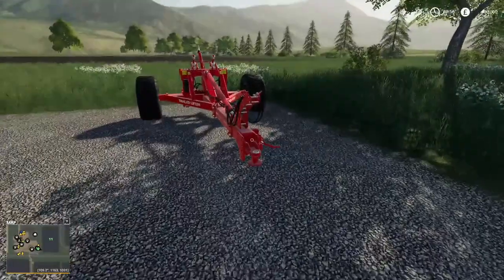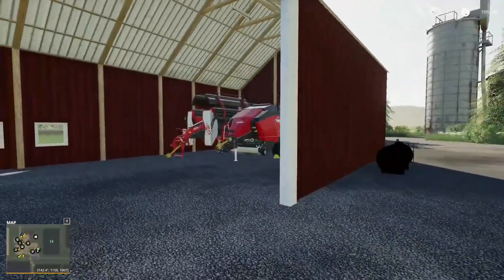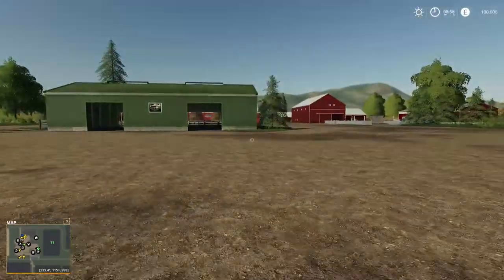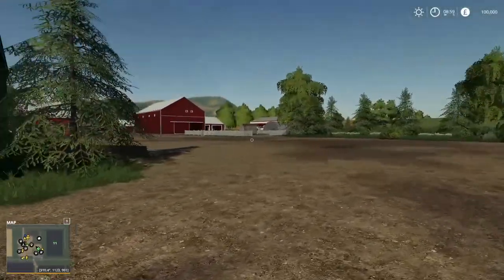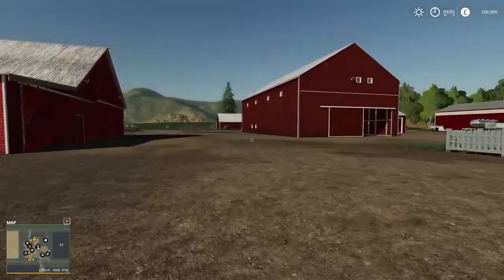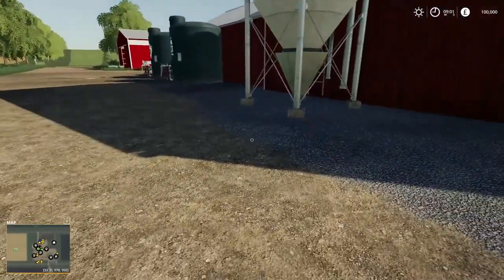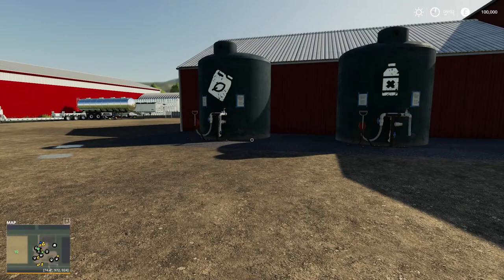We've got the pinned three-point trail hitch and a fuel bowser. This is all the grass equipment — so windrower, bailers, baler wrapper, loading wagon — it's ridiculous. We've got Lone Oak Lambs up here, so all of the animal husbandry appears to be Lone Oak, which is pretty cool. We've also got these drive-by refill points which are really going to be handy for Courseplay.